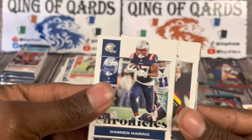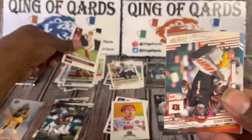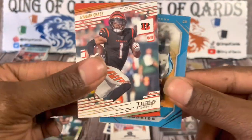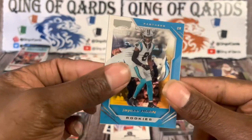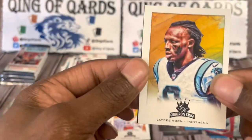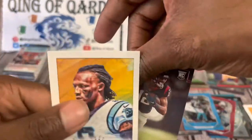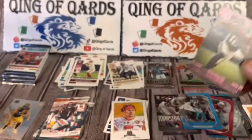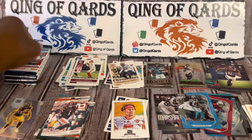Damian Harris, Aaron Rogers, Taylor Heineke — boo. We got Jamar Chase Panini. We got a JC Horn Playoff Momentum and another JC Horn — that's going to be our Gridiron Kings. We're going to finish it off with another Nico Collins pink Panini. JC Horn, you go right there. Next pack.